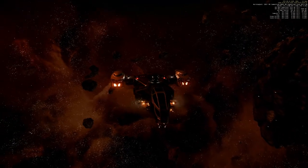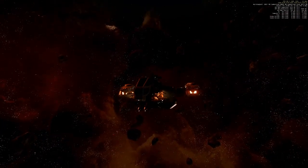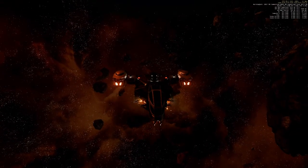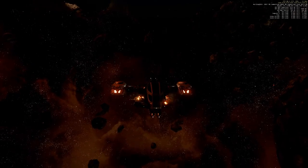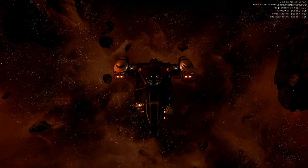Something changed between 3.3 and 3.4 with the Cutlass Black. In 3.3, both front wings were red when hit by two size 4 missiles, but they were not lost and the guns were not lost. Now in 3.4, the front wings are lost and the guns are gone.